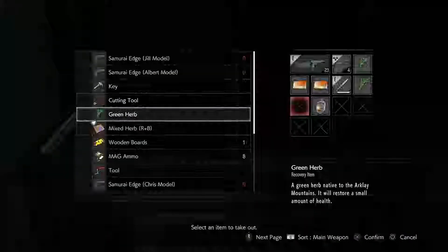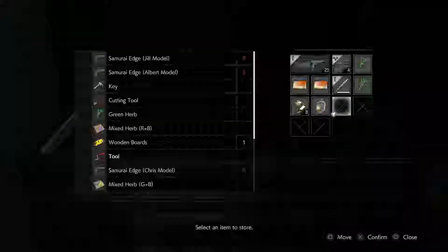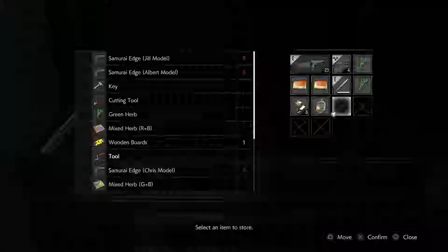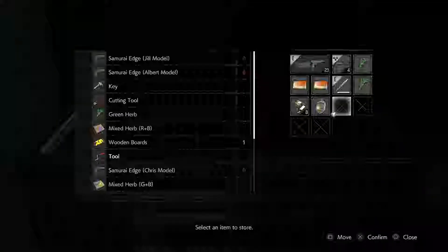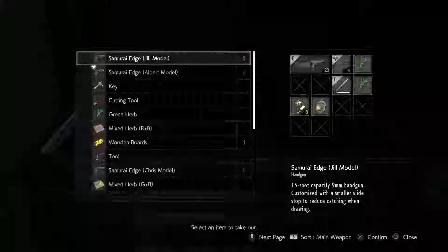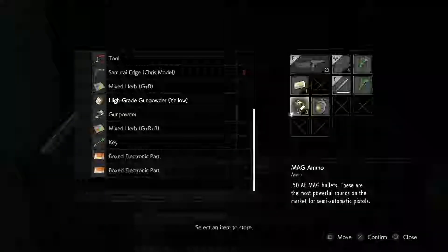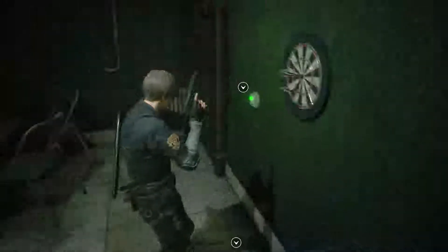I was contemplating going to get the magnum. I know that magnum bullets are like gold dust, but I could probably take the lickers out with the magnum, then get those items out of the box. I'm very undecided whether this is the path I should take, but part of me feels like it's worth the risk. I'm going to go for it - it means backtracking and avoiding that zombie again.